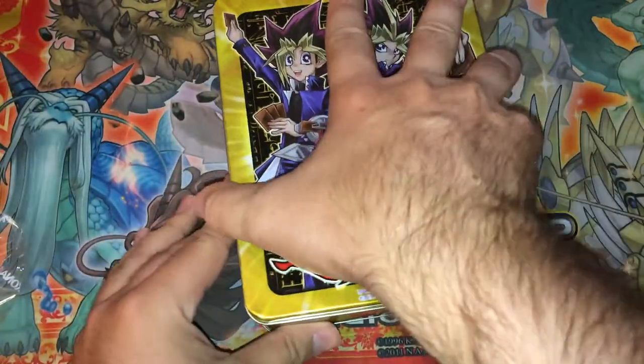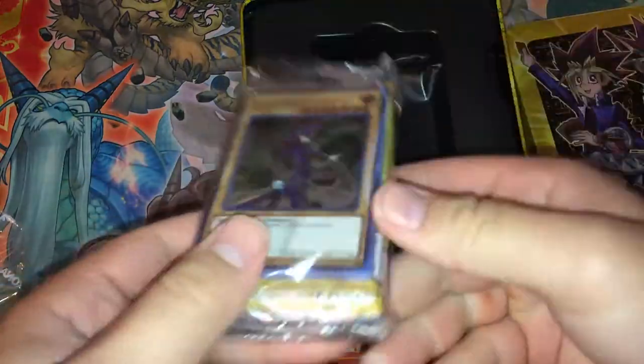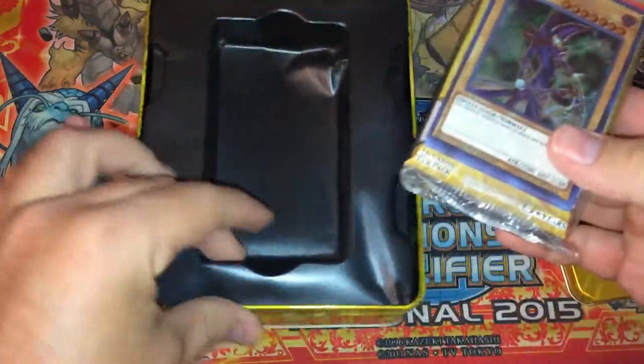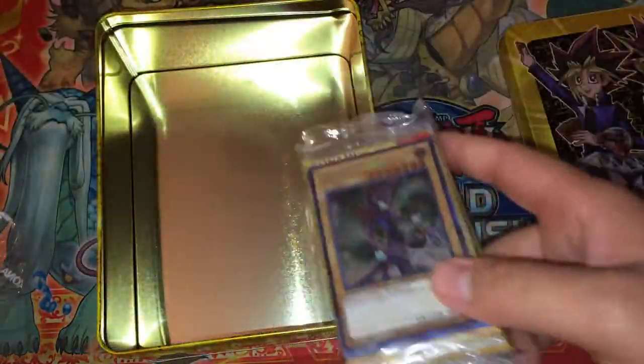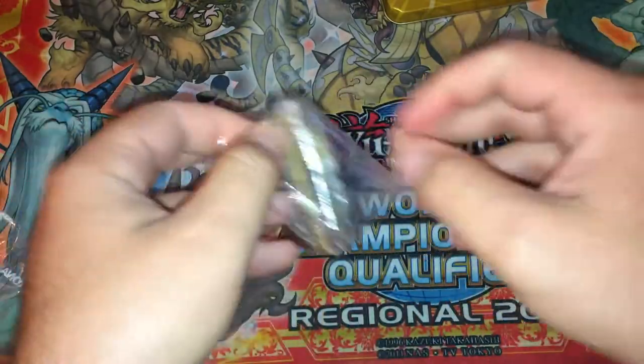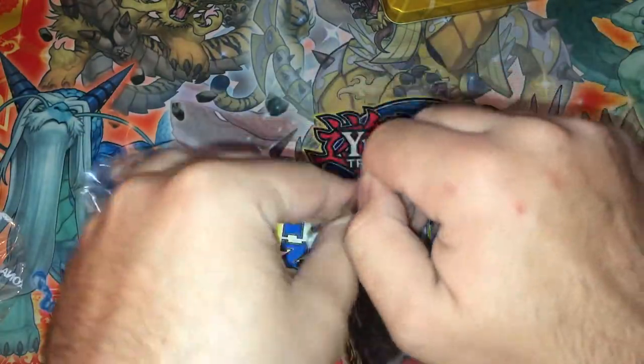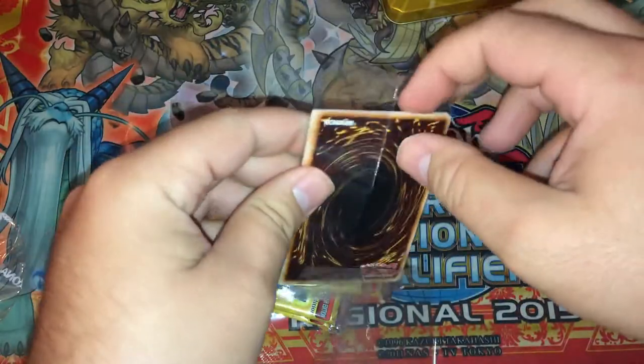So first we're going to open up the Yugi Tin. We pull it out — you have the promos, then the Tin, and then I open extra space to store cards. Pretty much everyone does that anyway, so we'll go ahead and crack this bad boy open. Alright, so we have the promos here — everyone gets these promos. This is the first time I've seen the Ultra Pot of Desires and held it in my hand, so it'll be kind of interesting.